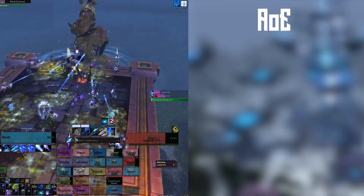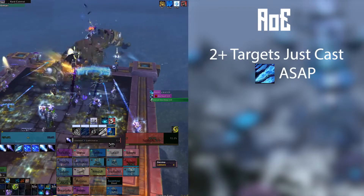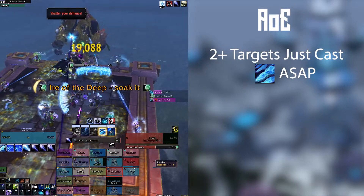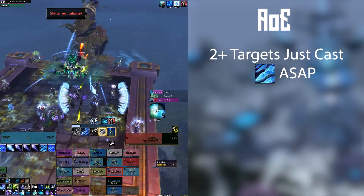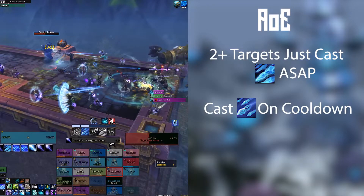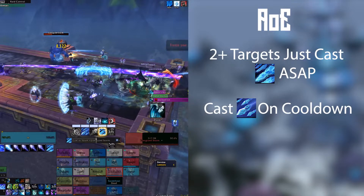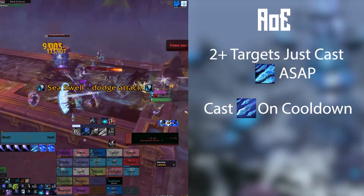In AoE, we want to be following mostly the same priority with a couple of differences. When we get to two targets, we can begin to use Glacial Spike even without Brain Freeze ready — simply letting Splitting Ice work its magic is enough. Additionally, we want to be making the most out of Frozen Orb resets, casting Blizzard on cooldown. In huge AoE packs, we can get up to three Frozen Orbs out at once using this — it gets pretty crazy.